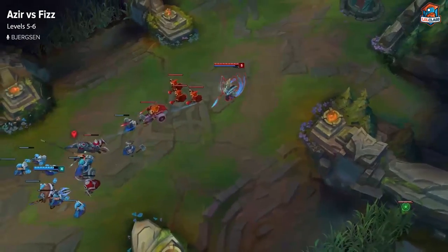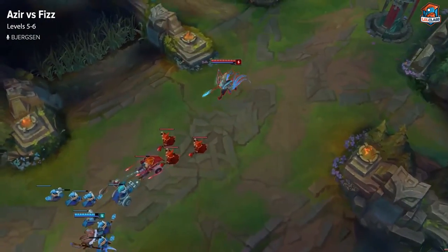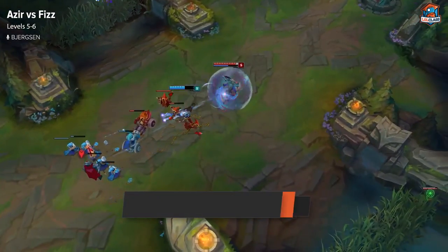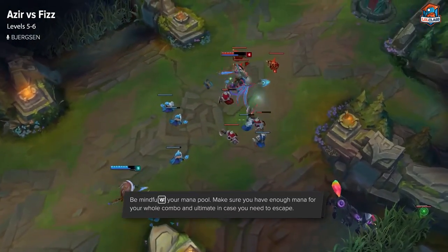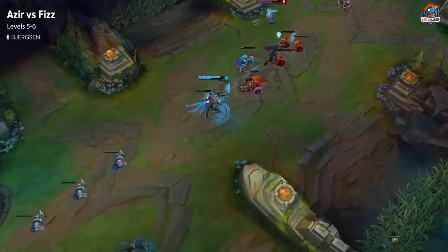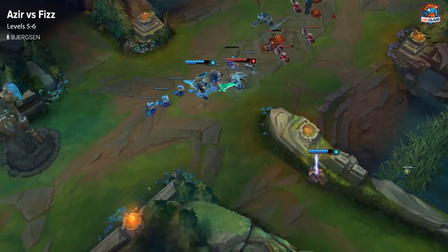Azir doesn't have the greatest matchup against Fizz until he gets his ultimate, but you can still stay at range, make sure he doesn't get free trades, and win trades with your poke. At level six, you need to be wary — Azir's ult costs a decent amount of mana, so make sure that if he's all-inning you, you still have mana for your whole combo including your ult to escape. Depending on how low you are, you might have to back. Just be careful, because at level six Fizz is generally going to look for a trade.